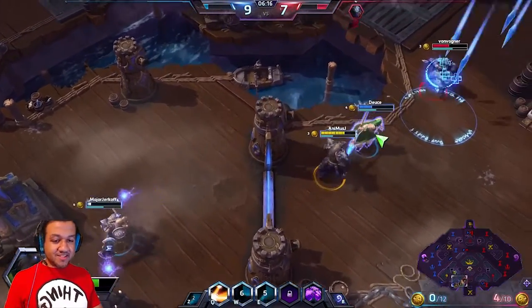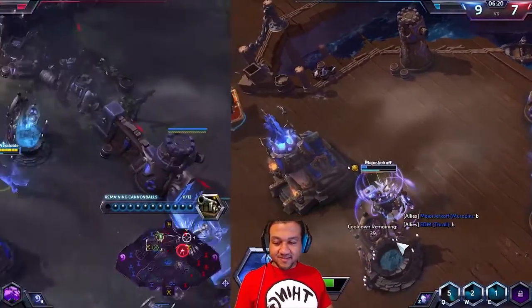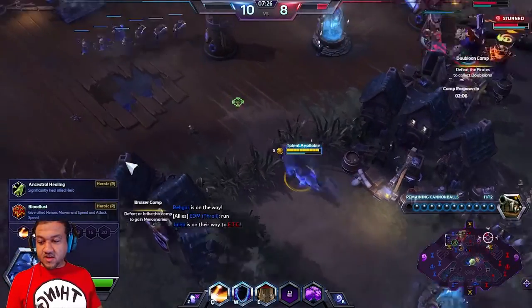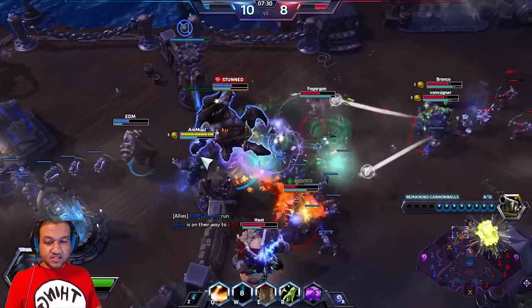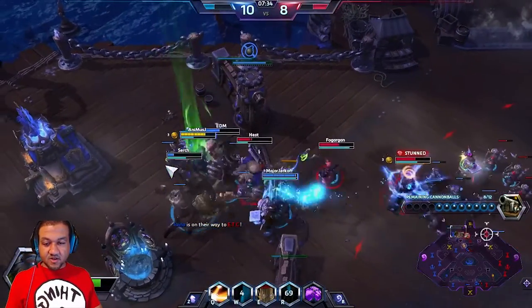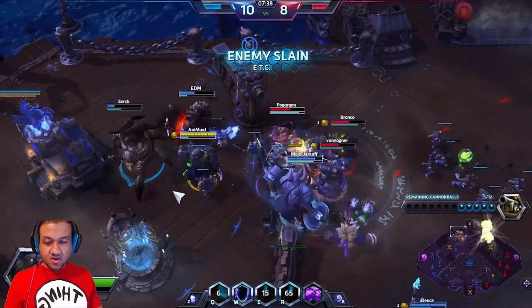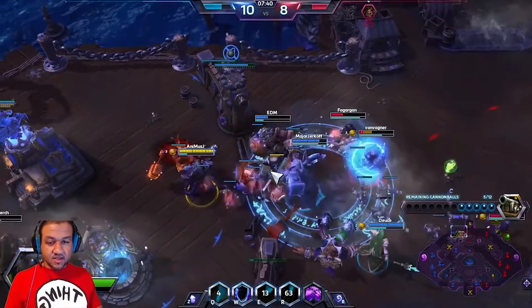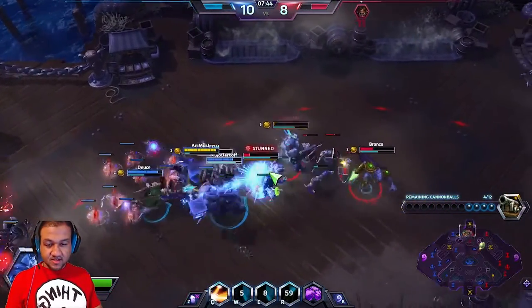Gonna throw his shield on Mardis so he doesn't get hurt! We're gonna help Jaina out! Keep Jaina alive! At level 10 you're gonna grab Ancestral Healing! Always grab Ancestral Healing — that is your main heal that matters more than anything in the world! I misclicked, but it didn't go in vain!